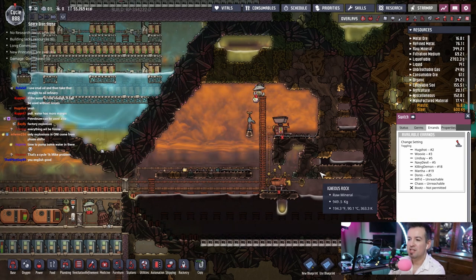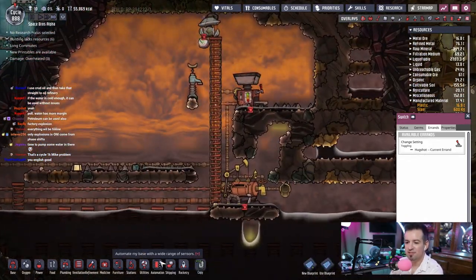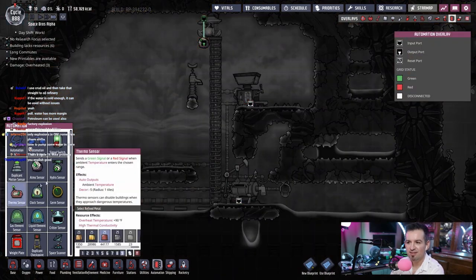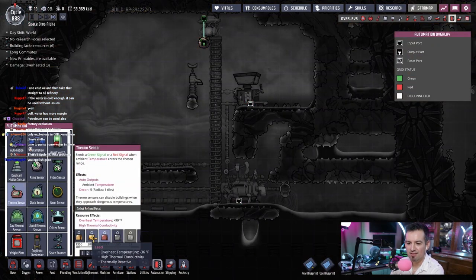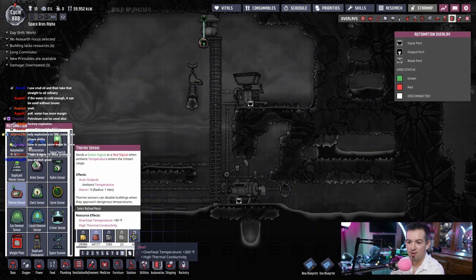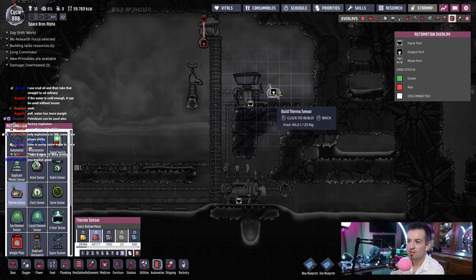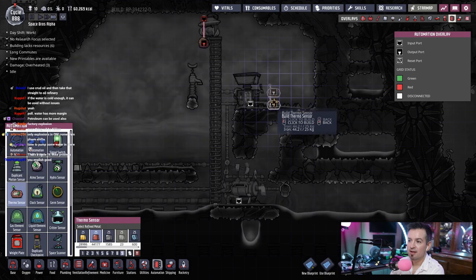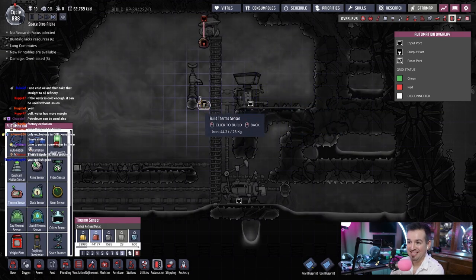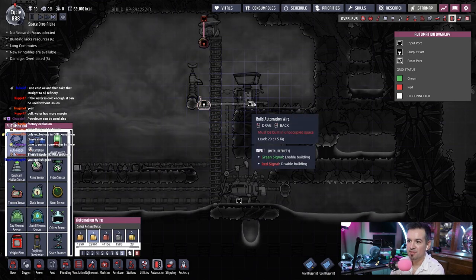Maybe we should set a temperature automation — like, it gets past a certain temp and we turn it off. What can we make it out of that would survive? We can make a tiny one out of steel, actually. Well, let's try it with iron first. And then we'll put it over here — we'll have a little distance away, and then we'll run wire to it.